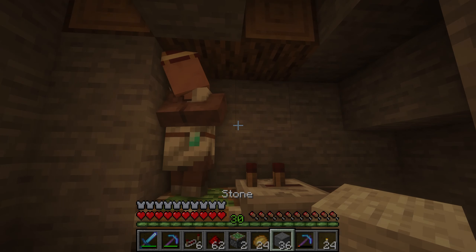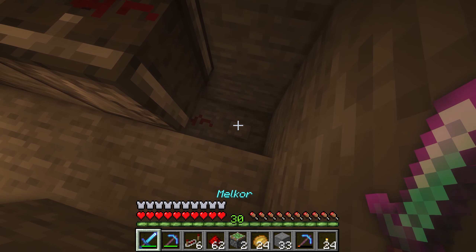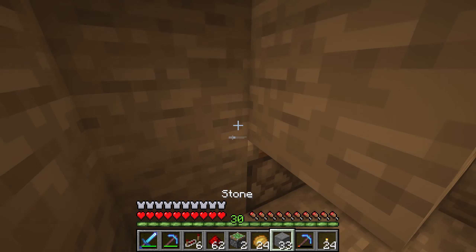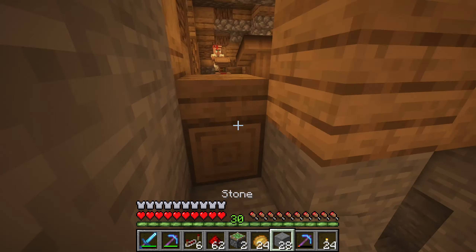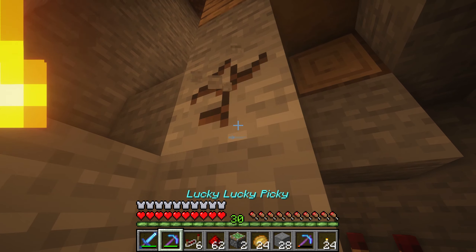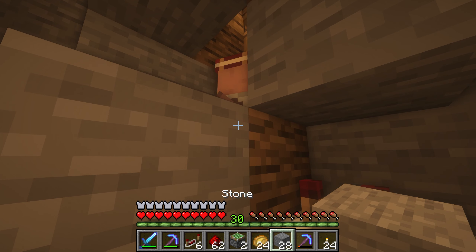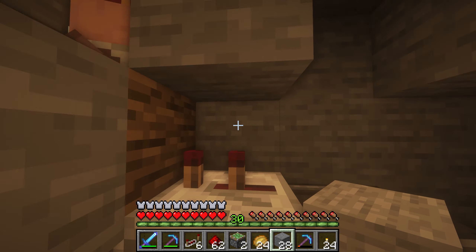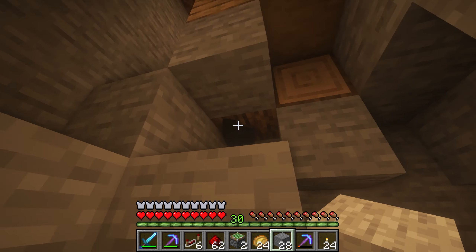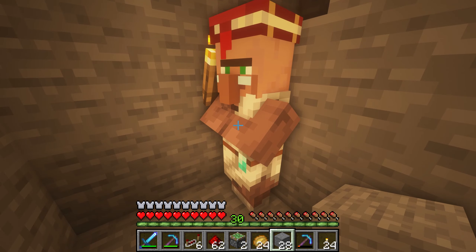Oh no, I haven't placed the blocks! I think we've saved him. I completely forgot about that — we need to be careful not to kill him here. Where is he? Oh, he's in the block. We really need to be careful. I think I'm going to have to take these villagers out while we do all of this testing. Yeah, this is not good.